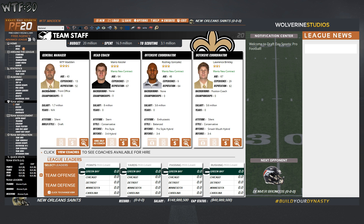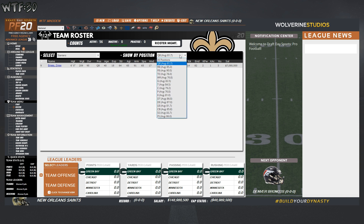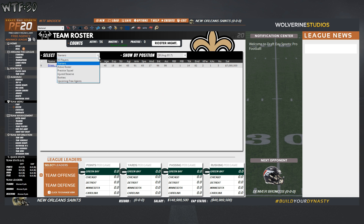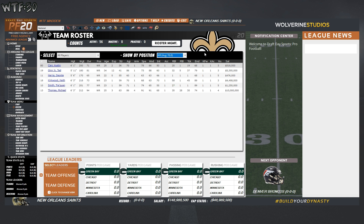Let's look at our roster. Drew Brees in there. Let's look at all the players by position — there's Alvin Kamara, tight end Jared Cook, Ted Ginn, Michael Thomas. Can we sort by overall? Yeah — Michael Thomas, Taysom Hill, Tae'Quan Smith.